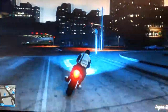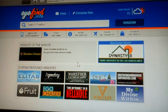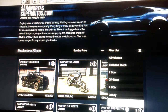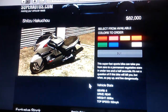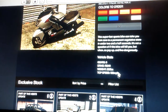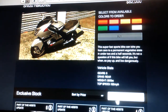If you don't know how to get the Hakuchu, which not many people do — you go onto the in-game internet, go to SouthernSanAndreas.com, then motorcycles, and it's an $82k one. I have managed to beat the high speed record with it, not sure how. It's a really nice air bike and good for races because of its speed.